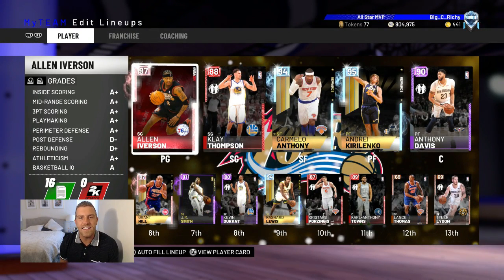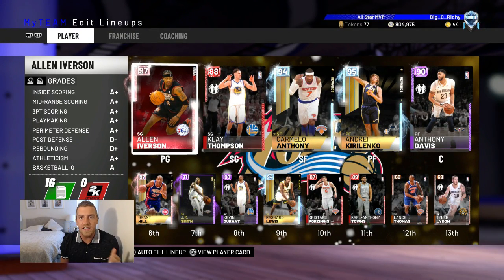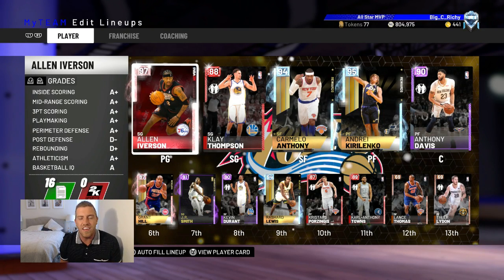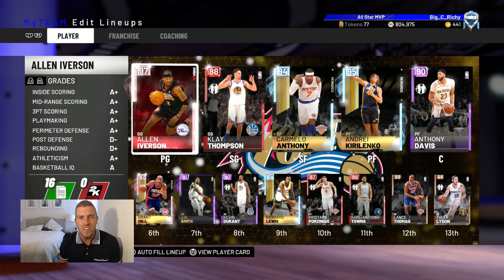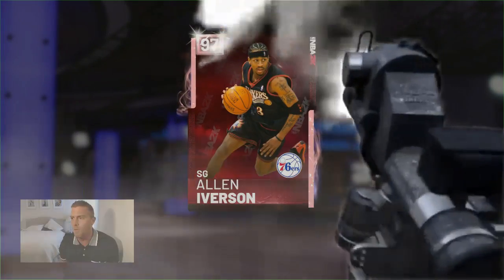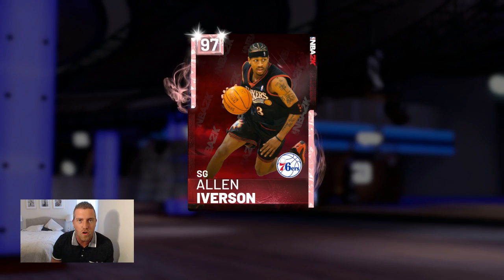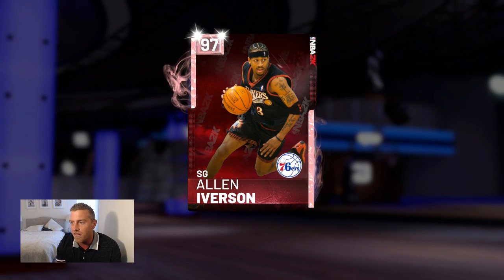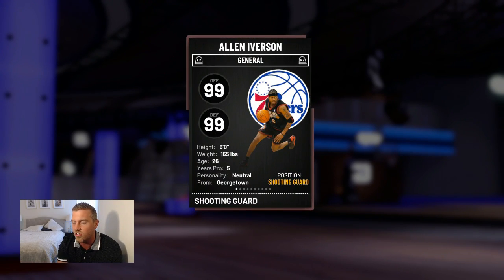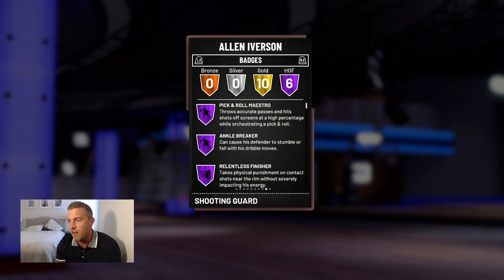Hey, what's going on guys, welcome back to NBA 2K19. Today there's another 20th anniversary cover athlete drop — and boy did they deliver. Here he is: the cornrow headband-wearing, sleeve-wearing, ain't-got-no-time-for-practice Allen Iverson, 97 overall Pink Diamond. It looks very cool. Not sure about the 2K cover athlete background, but still looks cool. $99.99 — might as well be a Galaxy Opal.